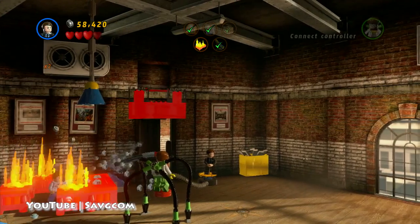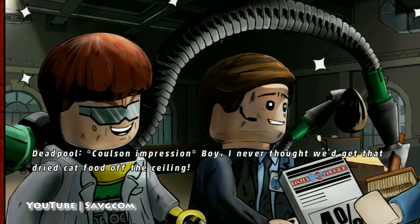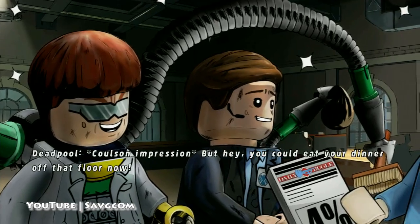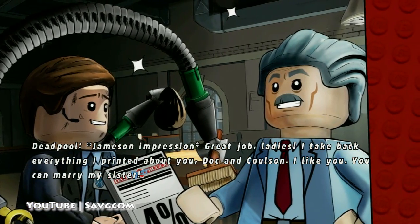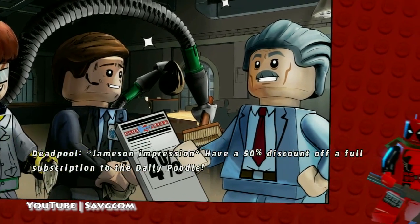So there you go. There is the Welcome to Level 7 achievement and the Daily Bugle not-secret-but-side-mission all together. Thanks. But hey, you could eat your dinner off that floor now. Great job, ladies. I take back everything I printed about you. Doc and Coulson, I like you. You can marry my sister. Have a 50% discount off a full subscription to the Daily Poodle.